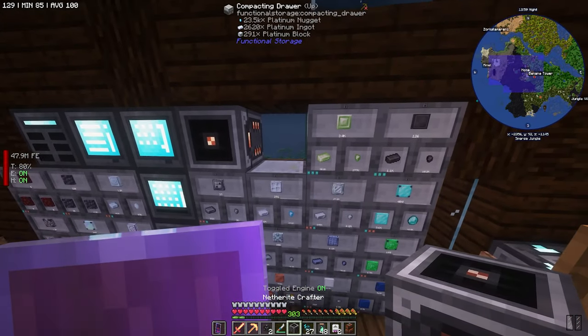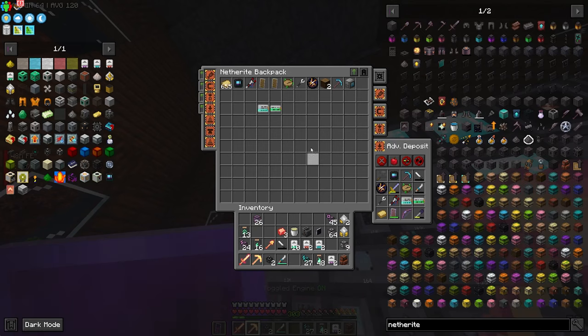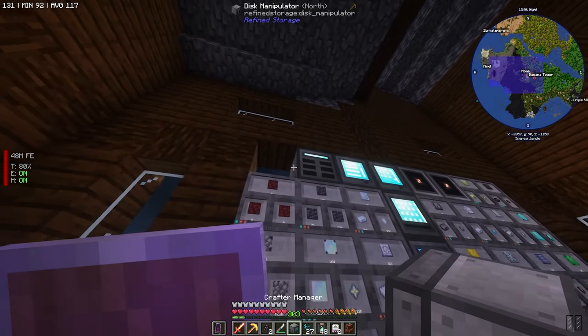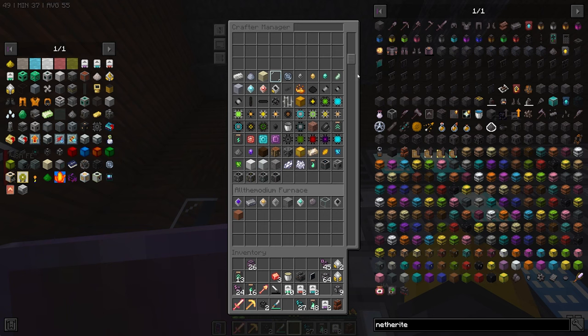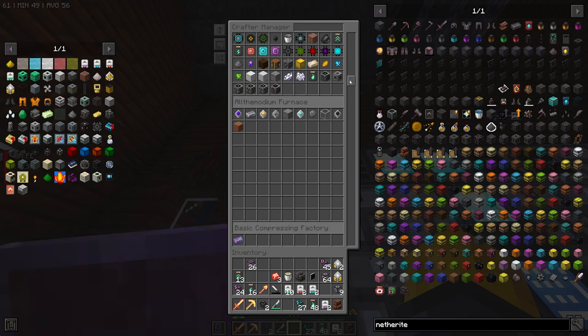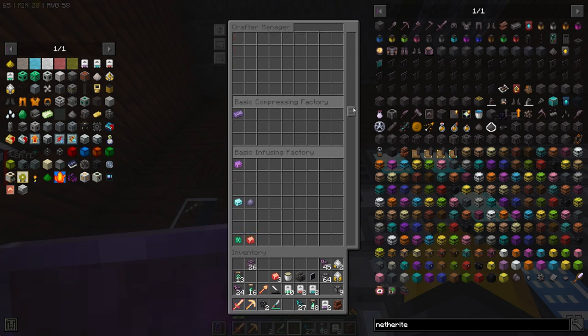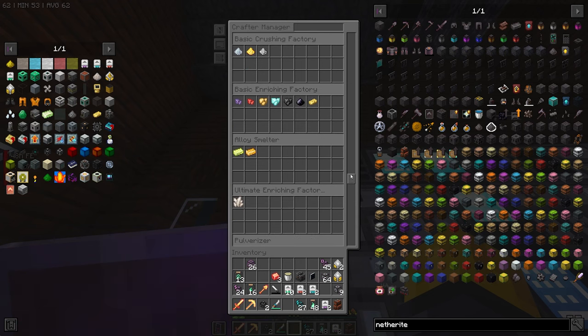I'm going to move the netherite crafter here so we can manage that, then place the crafter manager here so it can manage our crafters. It already put the netherite crafter together — because this is a separate crafter. This is the all-modium furnace — we can have that many patterns in there. Basic compressing factory, basic infusing factory, and since we have three of them, these are all being seen.